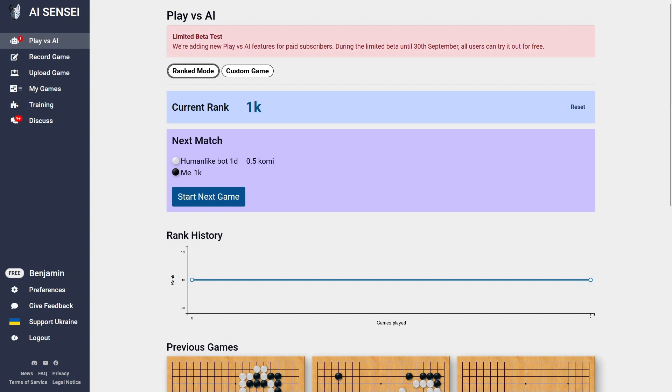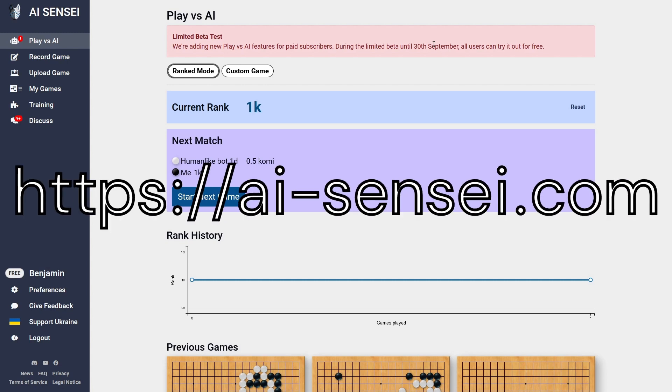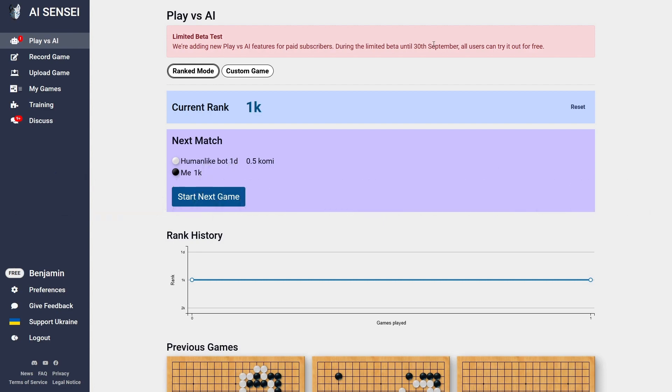On top, there's also a hint that this is a limited test until the end of September. Afterwards, we're planning to make it a paid feature. There will be some free quota, and if you want to play all day, you need to subscribe — subscriptions start at 5€ a month. That's it for now. If I got you curious, you can try it on ai-sensei.com. I hope you will like it as much as we do. Have fun. Bye!